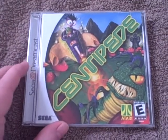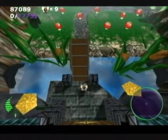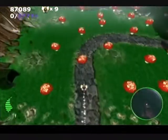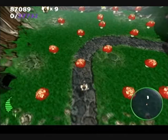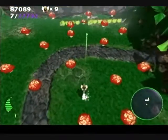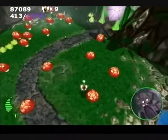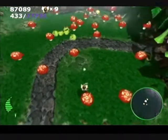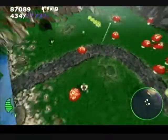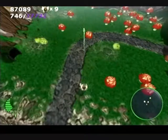So let's take a look at Centipede for the Dreamcast. This is the main part — the main game — which is classed as the Adventure. What you mainly have to do is just basically shoot the centipedes, and that's all you need to do to progress through the level and make it onto the next level.